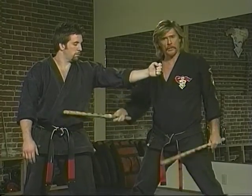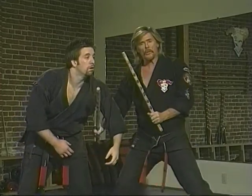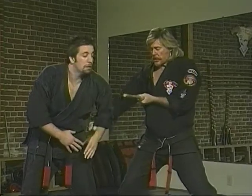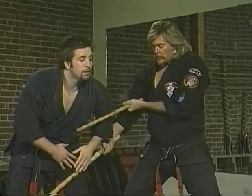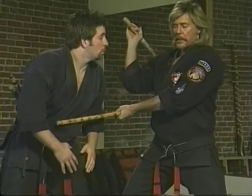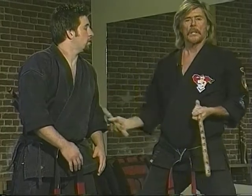So when you come off of there and hit this action, as his hand goes down the stick could get trapped. If that happens, you check with the top hand, hit the knee with the bottom hand, and he's going to want to try to come up. If he does try to come up again, you have this other hand coming over the top.